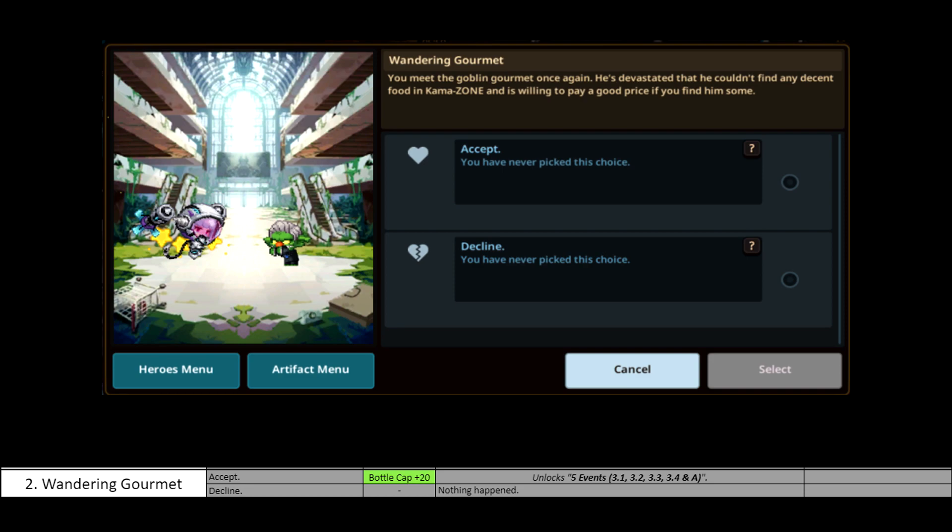The next step would be 3-1, 3-2, 3-3, and 3-4 — also called A, or Mouthwatering News. We're not going to go that far back now. The next thing to focus on is the fork, which would be 3-1, 3-2, 3-3, and also 3-4. So let's take a look at that.